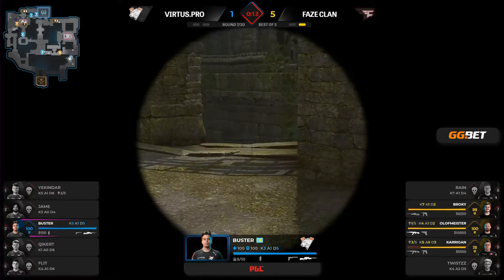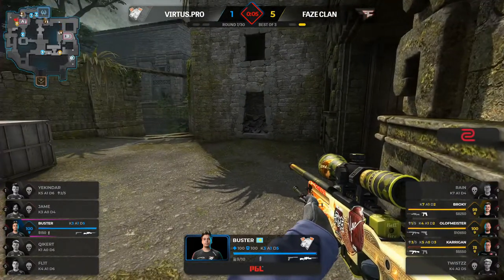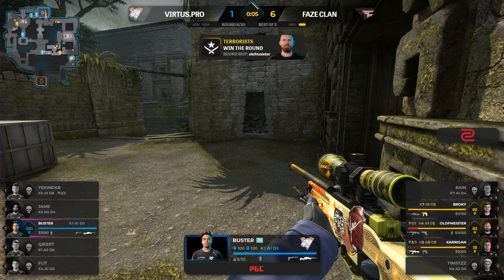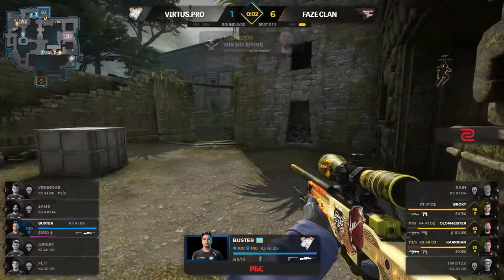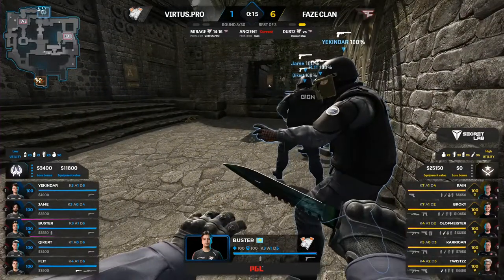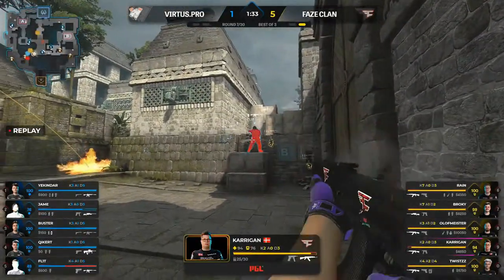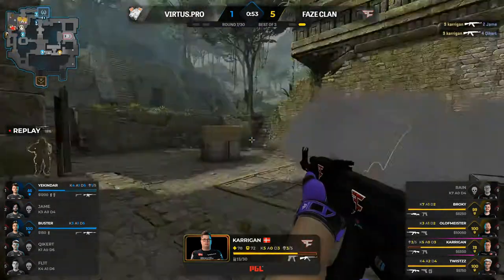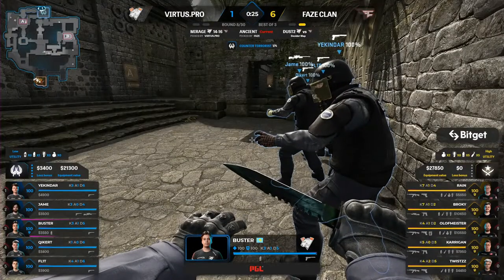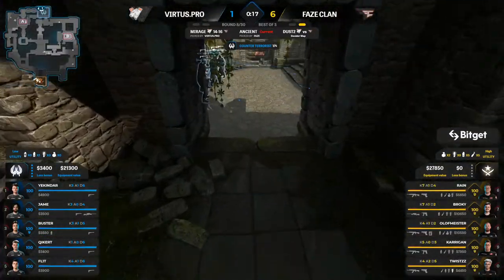It was crazy to see — a good approach from FaZe, a mid retake moving up from split with a flash. Very unfortunate for your kinder or flit getting caught jumping up to cat completely flashed. Retake successful, then with all that map control, Carrigan just runs all the way through house almost into CT spawn, shoots a bullet or two, runs all the way down through donut and back up — despite there being a player in donut. Carrigan has such a good read of the game and is not afraid to take risks.